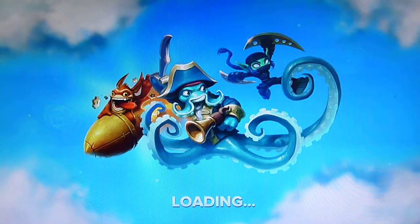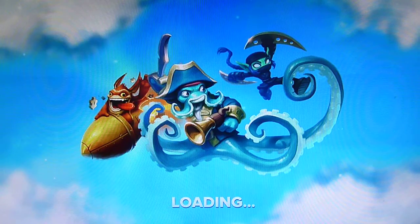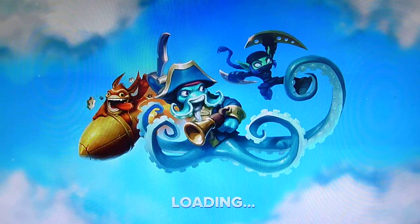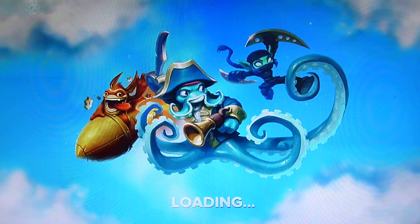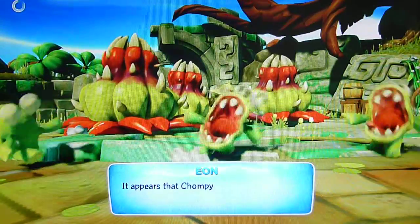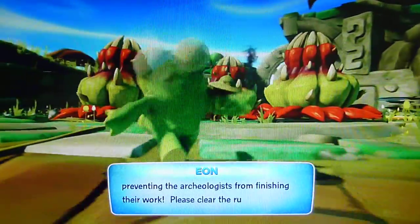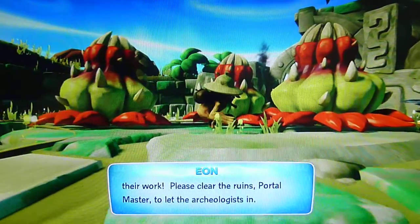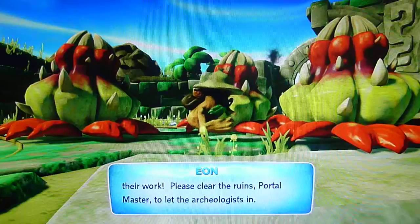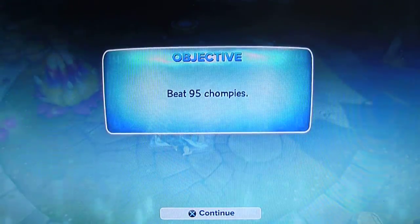It's Blue here and I am bringing you another nightmare bonus mission. I forgot what it's called — oh it's Chompy something. I've got to take out Chompies and Chompy pads, and that's basically it. It appears that Chompy paladins are now preventing the archaeologists from finishing their work. Please clear the ruins, portal master, to let the archaeologists in.